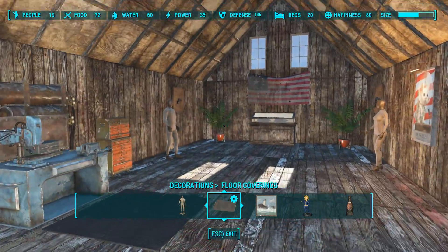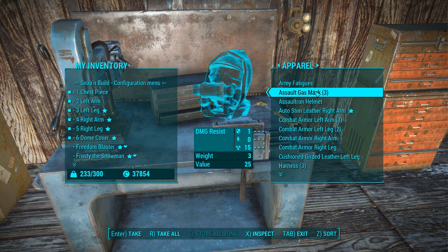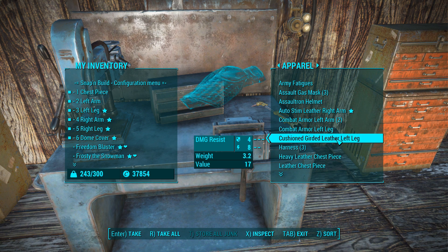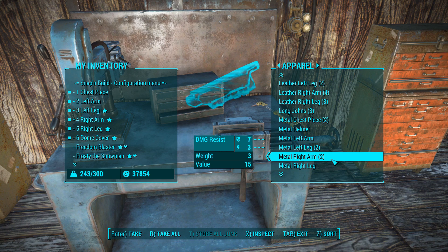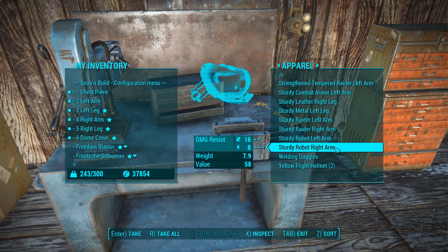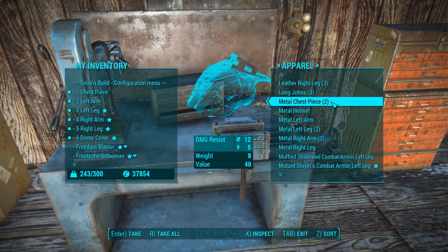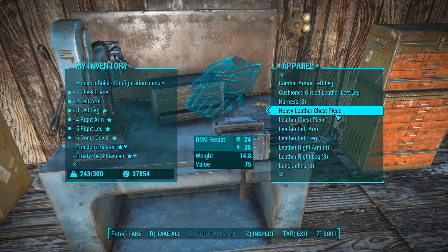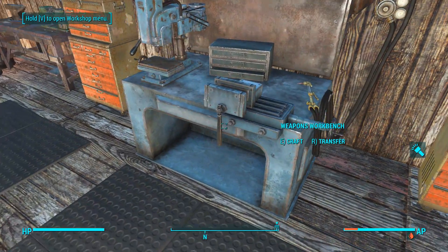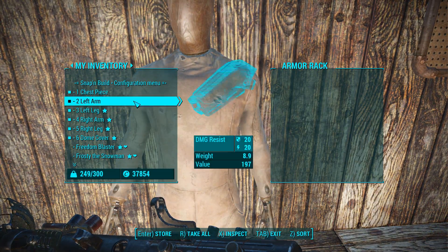I still want to decorate these mannequins. Not a great selection here — a Sultan helmet would make them look kind of funny. Left arm, left leg, right arm, right leg. Combat armor chest piece. There's a metal chest piece and a heavy leather chest piece. Oh, there are army fatigues — can I do that instead?